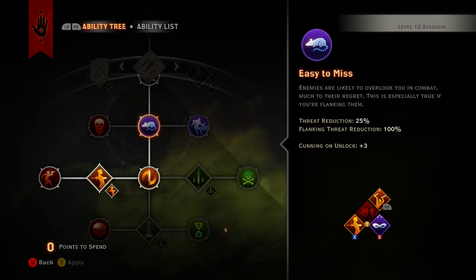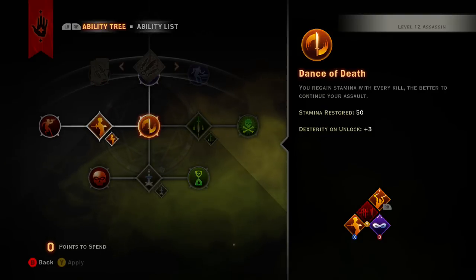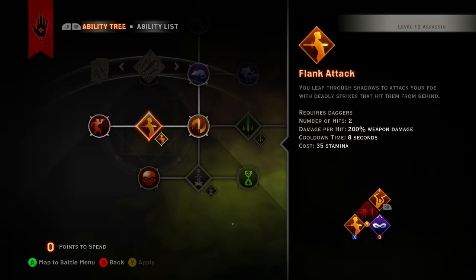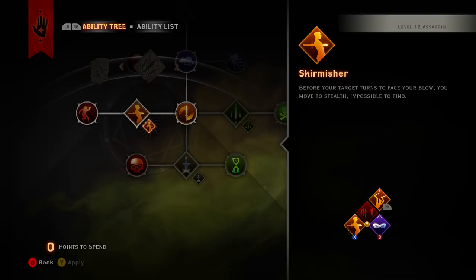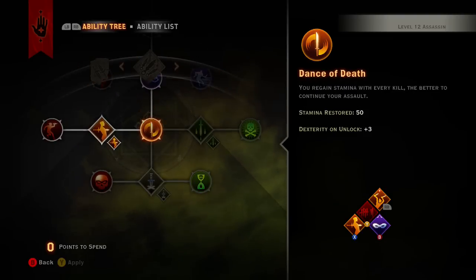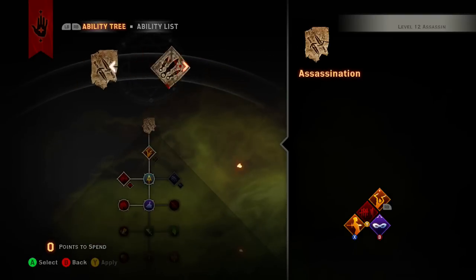With flanking reduction at 100%, if you're a little close but still in stealth, they won't notice you — that's really good. Restoring stamina is always great when it comes to getting kills, and Flank Attack upgraded with going back into stealth is fantastic. When you attack from stealth you automatically critical hit, so you're always doing tons of damage. Using that and going back into stealth gives you two guaranteed critical hits, which is crazy. We'll see if we have enough points to remove the cooldown on stealth.